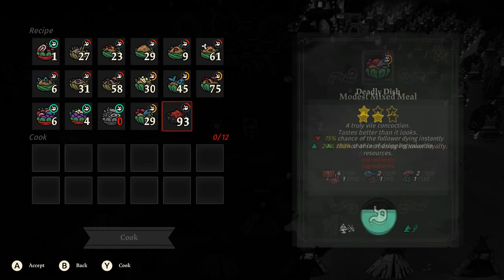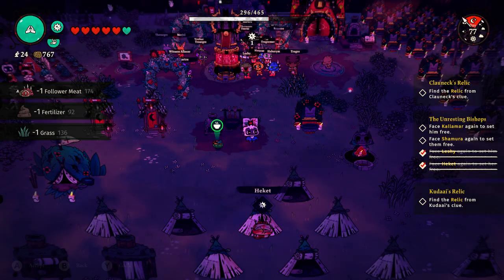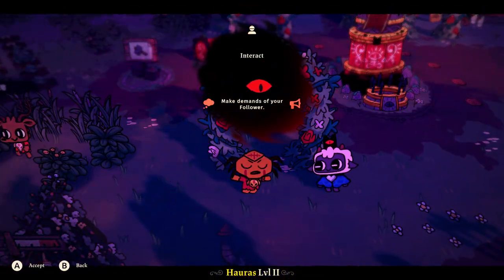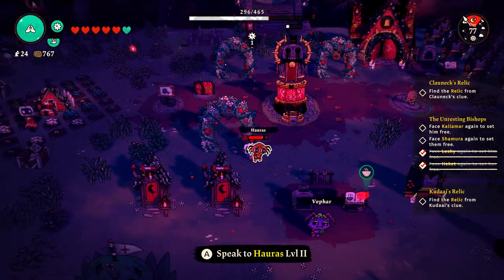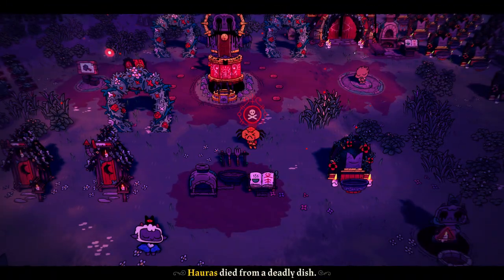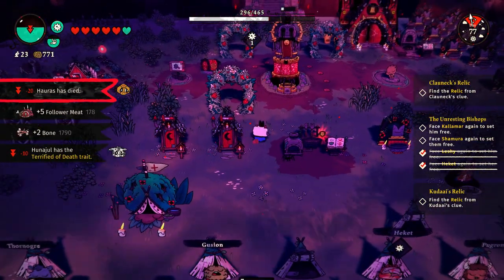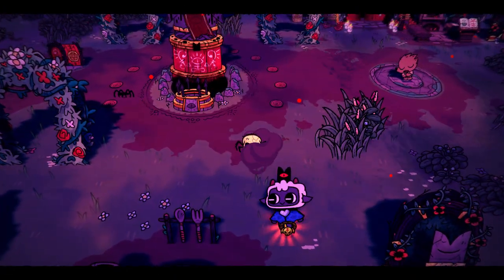Now that it's night time, since I don't have the option to kill my followers straight up, I have to cook one of these deadly dishes. You just cook one of these and then you target the guy that has the item you want to duplicate, which is Hauras. We interact with him, have him eat the deadly dish, and he's gonna die. He ate the dish and died, so now we need to harvest him. Harvest his meat — it's going to drop the necklace — and what you want is for the spider to pick up the necklace. Sometimes when a spider picks up the necklace, it duplicates.